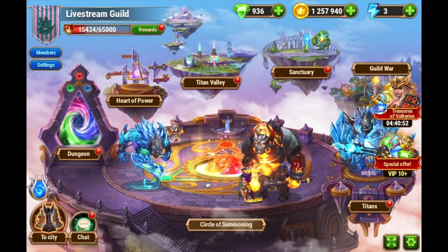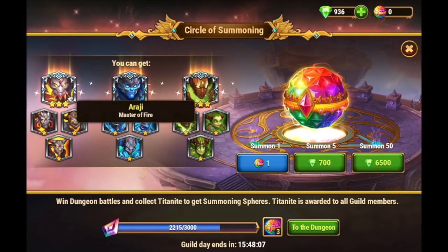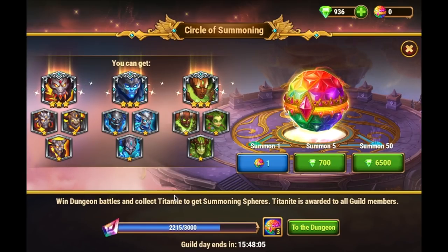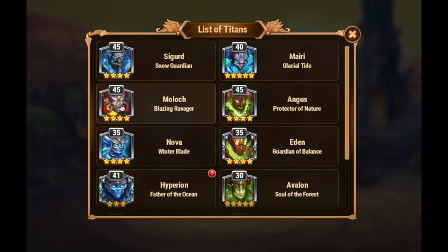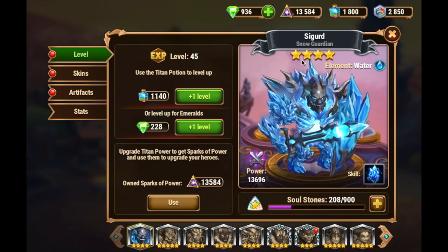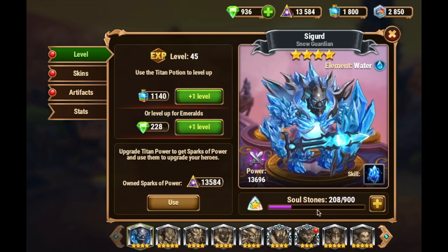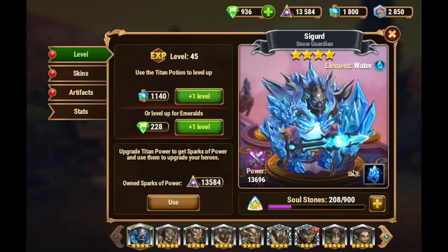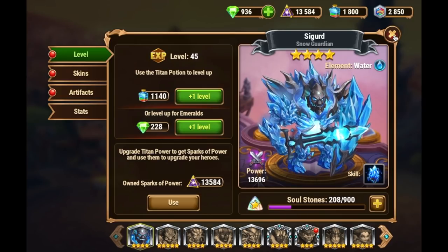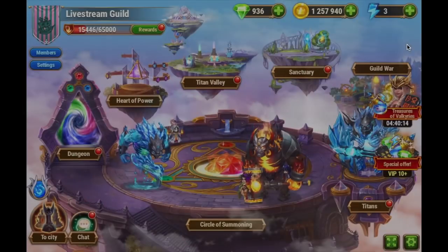Just as a quick reminder, summoning spheres are those items that you can open up to get Titan soul stones. You can get super titans or regular titans. There is a small chance to get super titans. And the more soul stones you get, the higher you can evolve your titans. You can see that my Sigurd here is a 4-star Sigurd. I have 208 out of 900 soul stones. As this guy is my main tank on this particular Facebook account, I want as many Sigurd soul stones as I can get — which means I want as many summoning spheres as I can get.